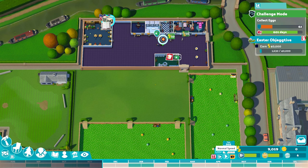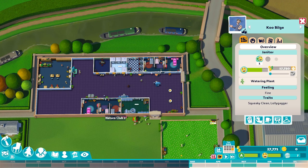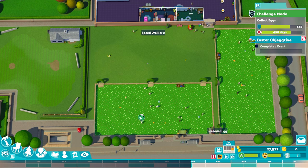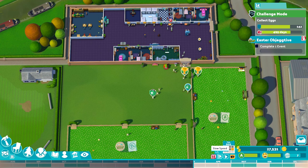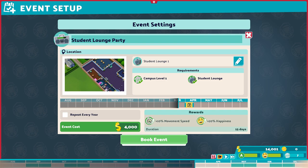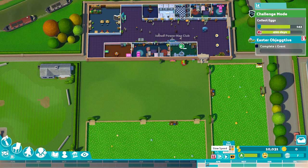We're in mid-March now, we've got 133 eggs, and our current objective is to water five plants — we've got one more to do. I'd like to aim for around the 200 mark at the end of year one. That should give us enough to push through with the last 500 eggs. Completing that objective has just given us a load of new pickups — we slow the speed right down to catch all of those. The next step is to complete one event.